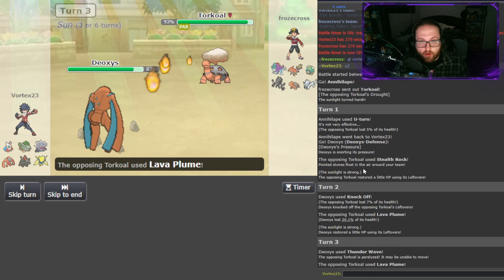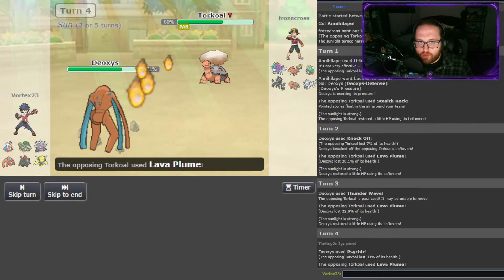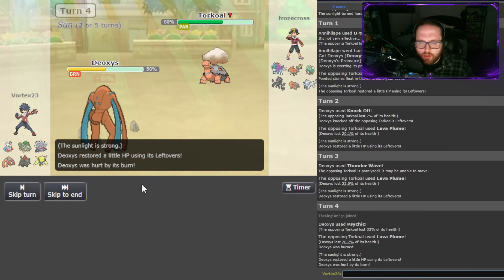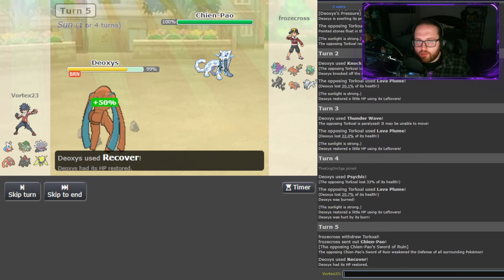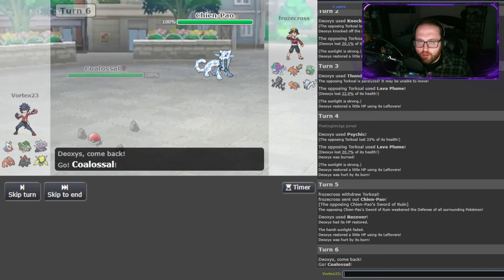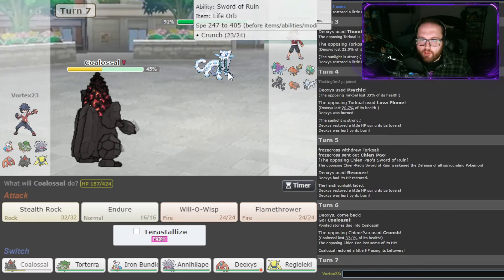We'll slow it down even more than it already is, and this thing's not going to be doing much damage. He's probably fishing for a Burn. I'm just going to go for Psychic — I don't want to switch out. Deoxys is my best answer to this thing, and he does get the Burn there. Not a huge deal, and we'll just Recover up to get to full. A Burn is actually pretty great because that means Bellybolt can't Toxic Deoxys, which I was having some issues with in my mock battles. And we see Chenpao come out here, so now I have to go out into Coalossal, who is going to hopefully get a Flame Body burn. We don't get it there, and it reveals Life Orb, so we are able to take another hit here.